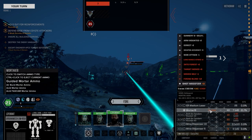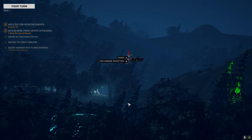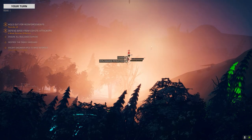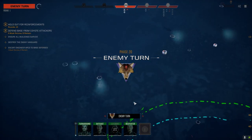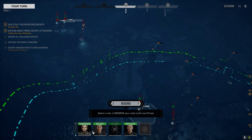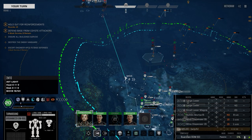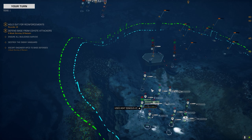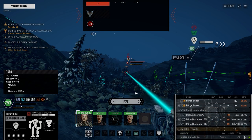Let's just use the regular mortar rounds — we'll use guided on this guy. So this is a 3-skull base defense against Clan Coyote. We'll just see how this goes. It's really gonna depend on where, once the first few turns have gone by, where the next two lances show up.